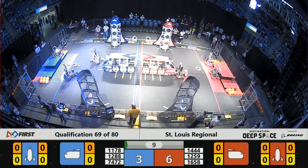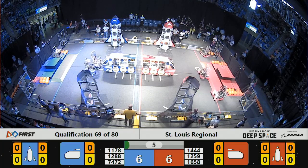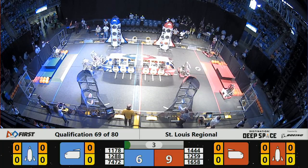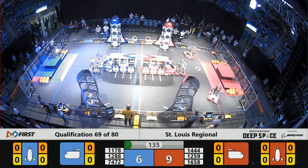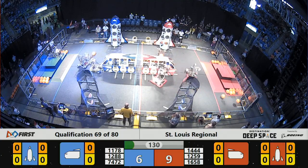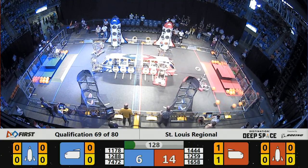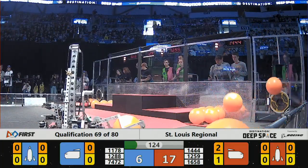Immediately we see one of our Red Alliance robots, 1259 Paradigm Shift, placing a hatch panel successfully. Both of our Blue Alliance robots, Raven Robotics and R2 Yezu, trying to place hatch panels on the end. Didn't quite work. Raven Robotics not giving up just yet — they're trying to place it again as the stand has cleared on Primus. We see 1258 placing successfully.